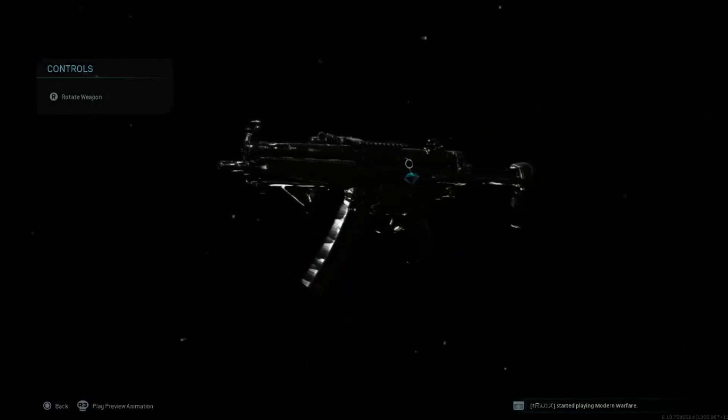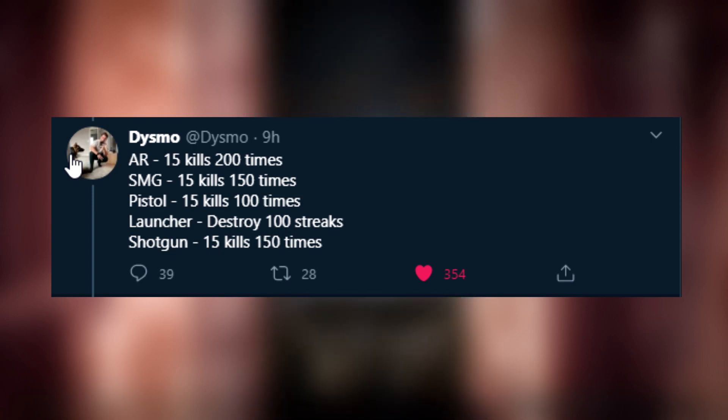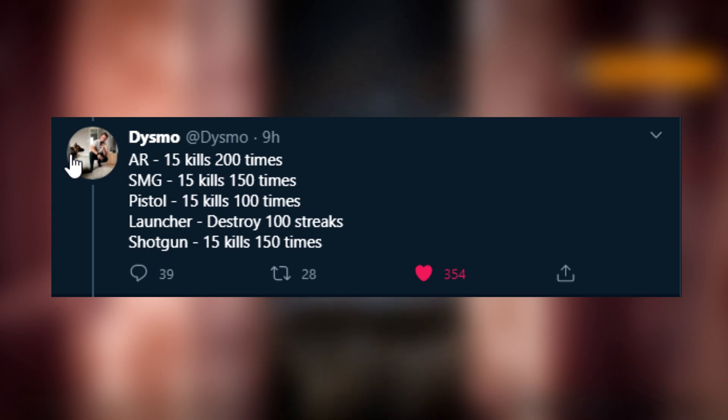To unlock the obsidian camo, you need a gun that already has gold camo. From there, the kill requirements depend on weapon type. For ARs it's 15 kills in a single match, 200 times. For SMGs it's 15 kills 150 times. For pistols it's 15 kills 100 times. For launchers it's destroying 100 streaks. For shotguns it's the same as SMGs — 15 kills 150 times. I'm putting the numbers on screen right now.